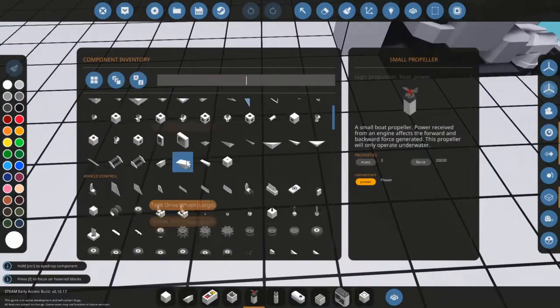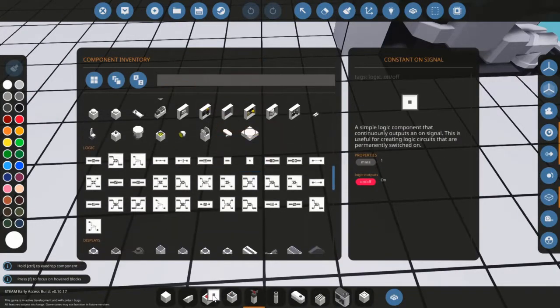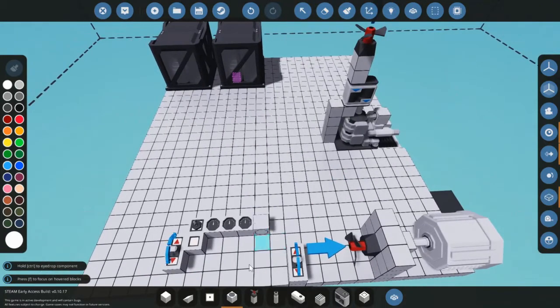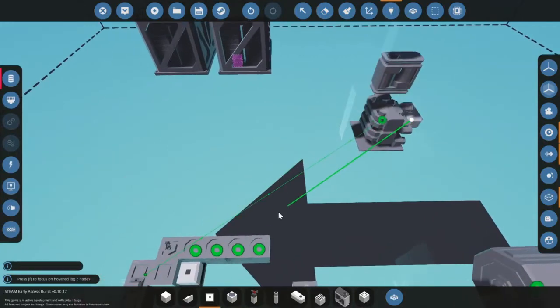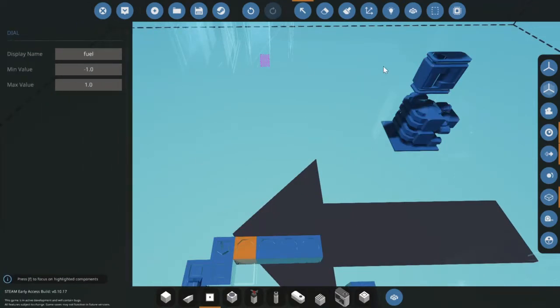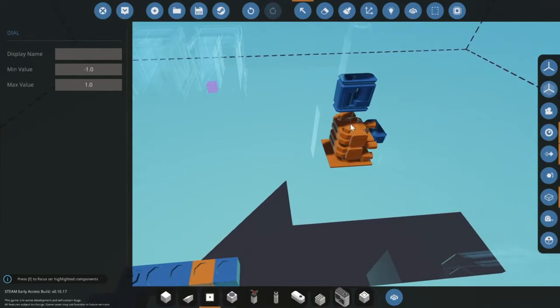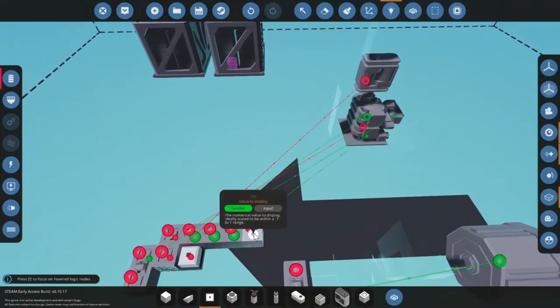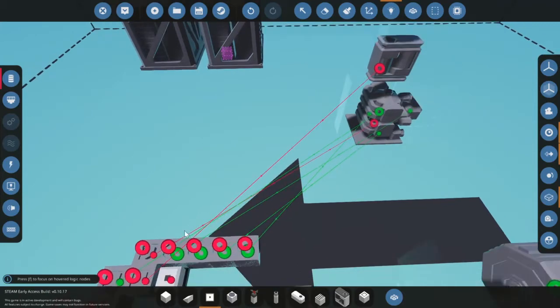If you want, you can pick a dial. I'll put three here. Name the first one 'fuel', the second one 'battery', the third 'temp' for temperature, and we also need 'rps' for rotations per second. Connect temperature to temp, rotations per second to rps, fuel is already connected, and battery charge to the battery dial.